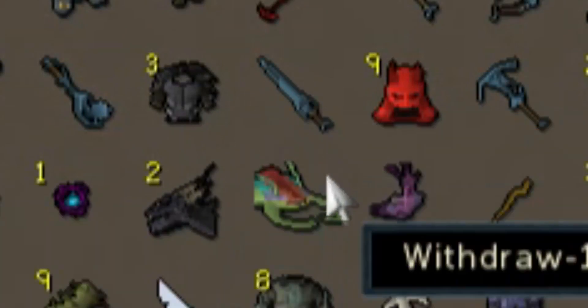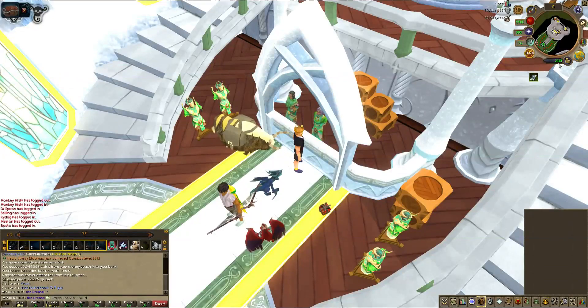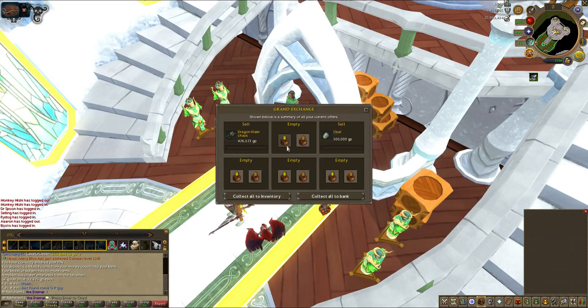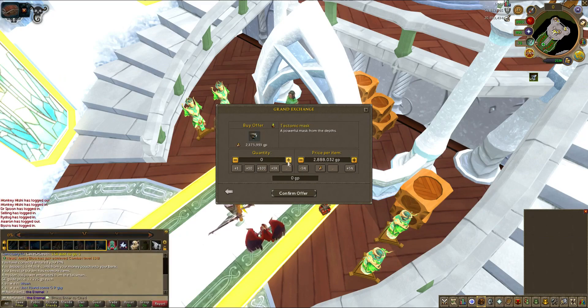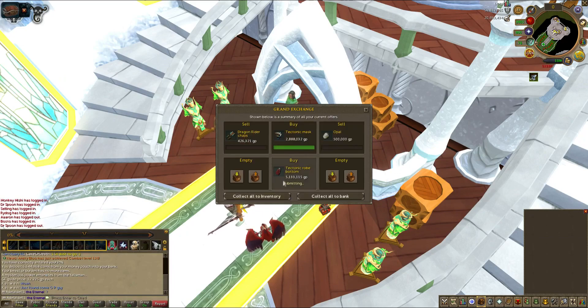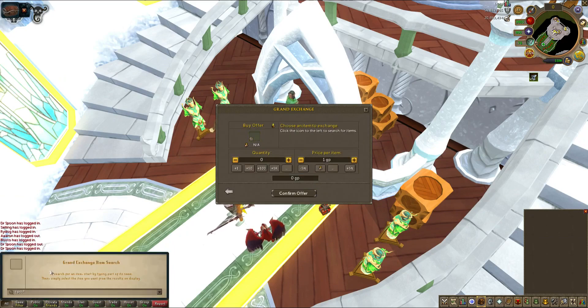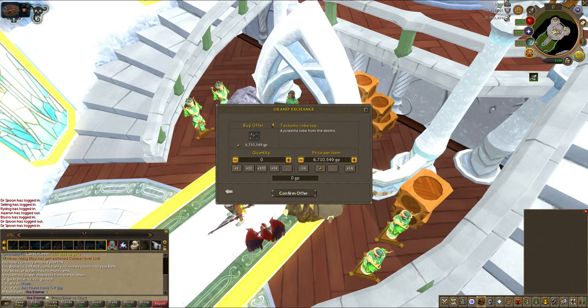Oh yeah, I've got two QBD heads, one KQ head, one abyssal head — haven't put them in anything yet. Let's start — with 6.7 mil we're at 21 mil after selling a bit of slayer stuff. Tectonic — let's hope I can afford this. Let's start with a mask. Brilliant, should be able to rock this easy! I didn't realize it's so cheap — tier 90 power armor so cheap! But then again it does degrade into dust, so maybe degrading into dust should keep its value, not drop it.